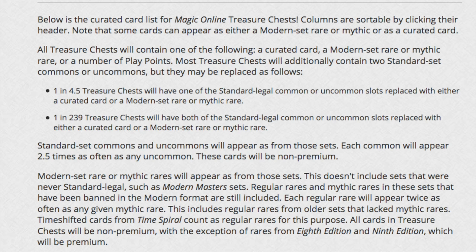Most treasure chests will additionally contain two standard set commons or uncommons, but they may be replaced as follows: one in 4.5 treasure chests will have one of the standard legal commons or uncommons replaced by a curated card or a modern set rare or mythic — totally random, could be anything. And one in 239 treasure chests will have both replaced by a curated card or a modern set rare or mythic, so you can get a triple rare/mythic/curated chest. Each common will appear 2.5 times as much as an uncommon, and the cards are non-premium, so they may be redeemable and you can definitely sell them to a bot.